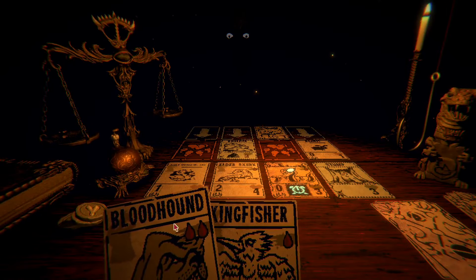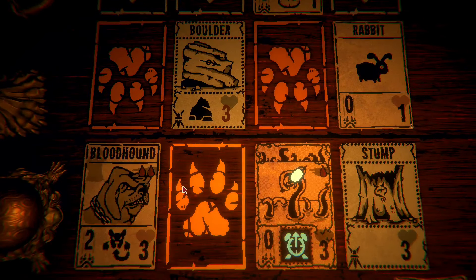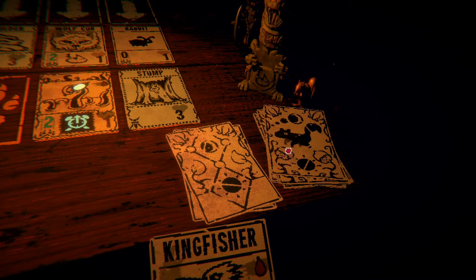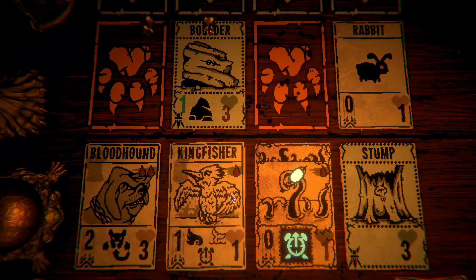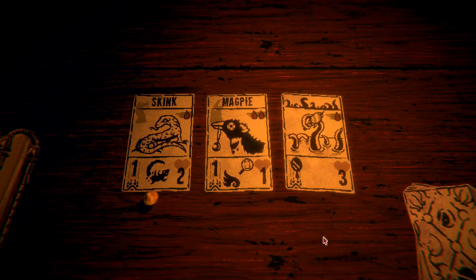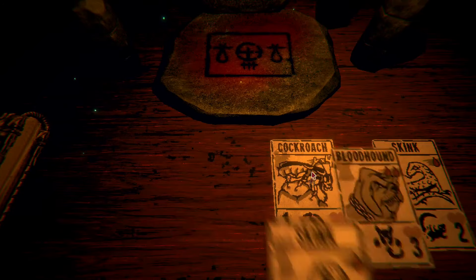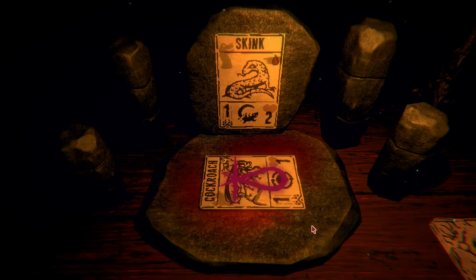We'll just do this. Then we can play our kingfisher, fly over, and keep on moving. What do we have? Another skink — do we go for a mega skink? I think so. But in the meantime, let's get this cockroach placed on our skink.